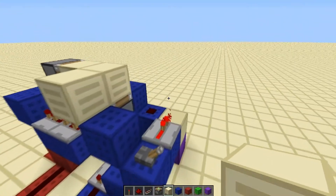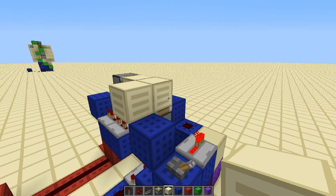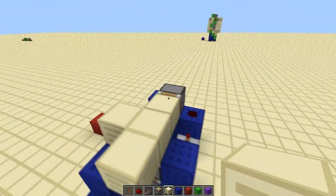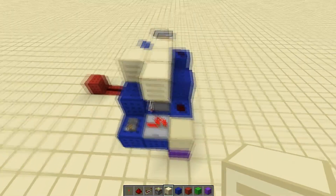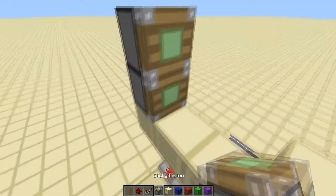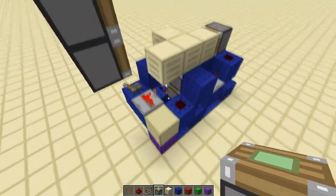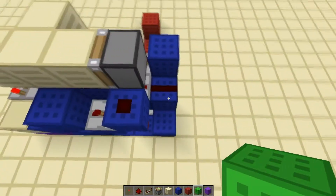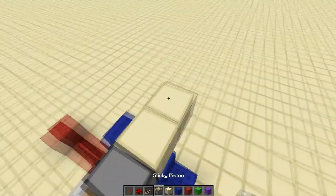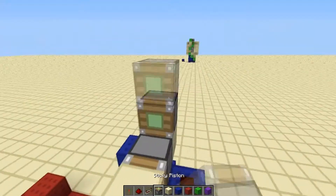Now we're going to build the side pistons — this is step two: building in the side pistons. First we build out here, since this is part of the main floor. Then out of this block we build two more, and on top of that place our sticky pistons. We can break those supporting blocks out because we don't need them. Then we build in the other pistons over here and mirror basically what we had over there — for this side, we only build out one and place our pistons on top.